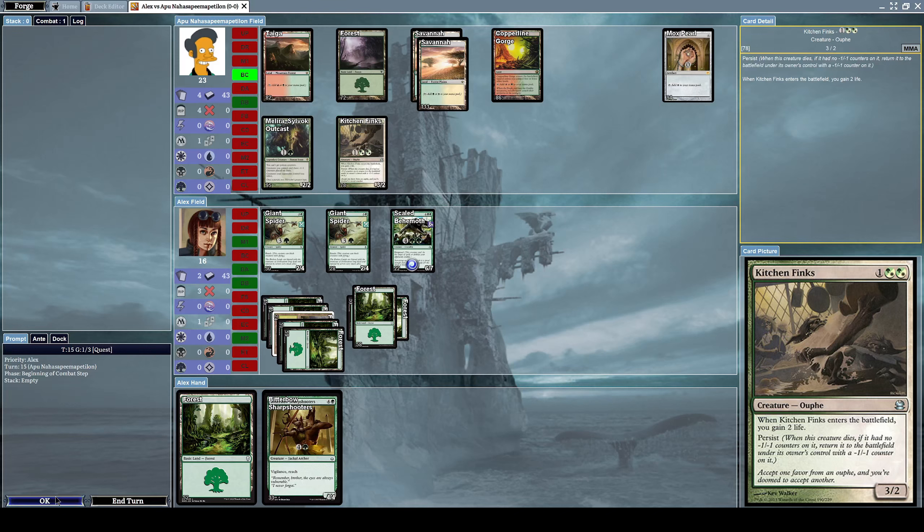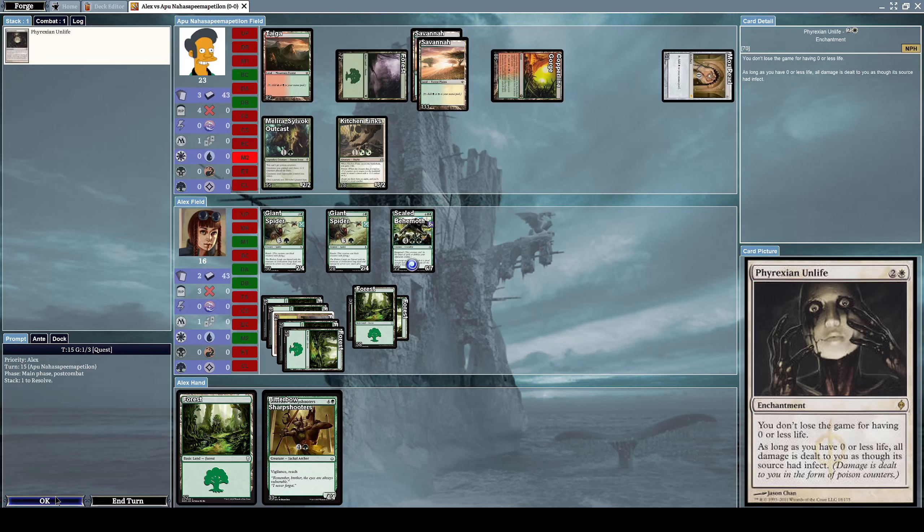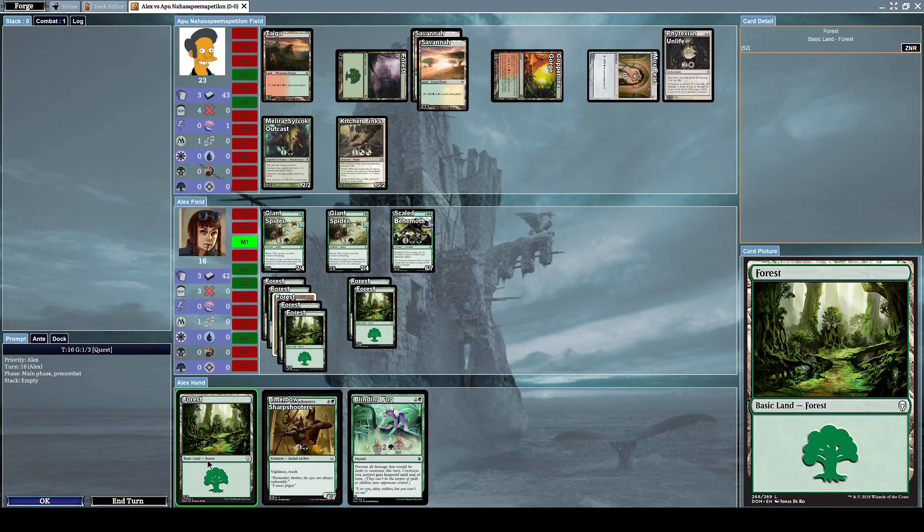Where's the minus one minus one counter? I don't get it. Now he puts an enchantment called Phyrexian Unlife, which has the effects: you don't lose the game for having zero or less life, and as long as you have zero or less life all damage is dealt to you as though its source had infect — meaning that damage is dealt to you in the form of poison counters. Interesting.